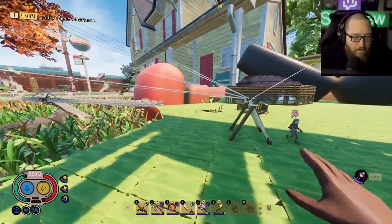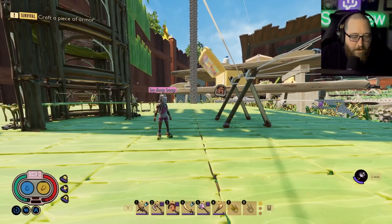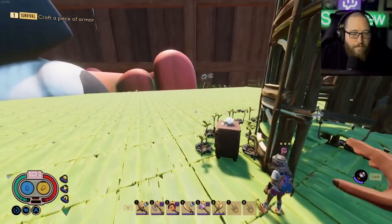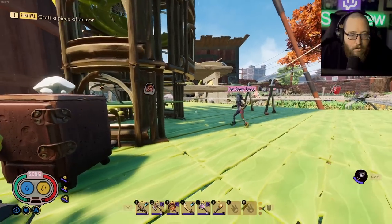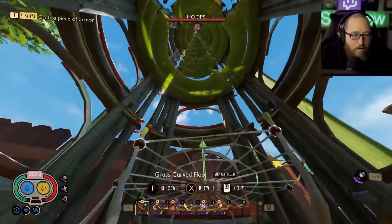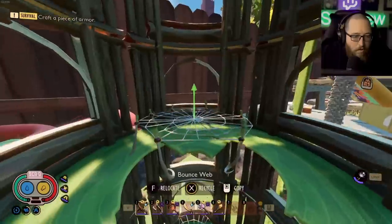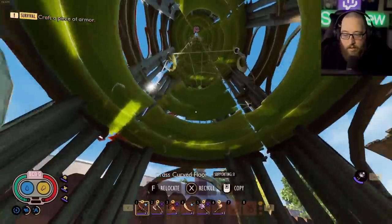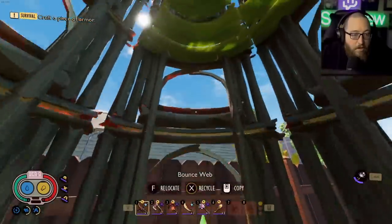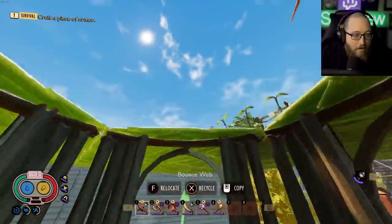I didn't realize there was a fall damage cap — I just fall all the way from the top of my crane and hit a bandage at the bottom, rinse and repeat. I fill this with roast and just eat the roast, because now you can shoot the fire staff and get roast straight out of it without putting them in anything. It's just so nice, though these things are a finesse.